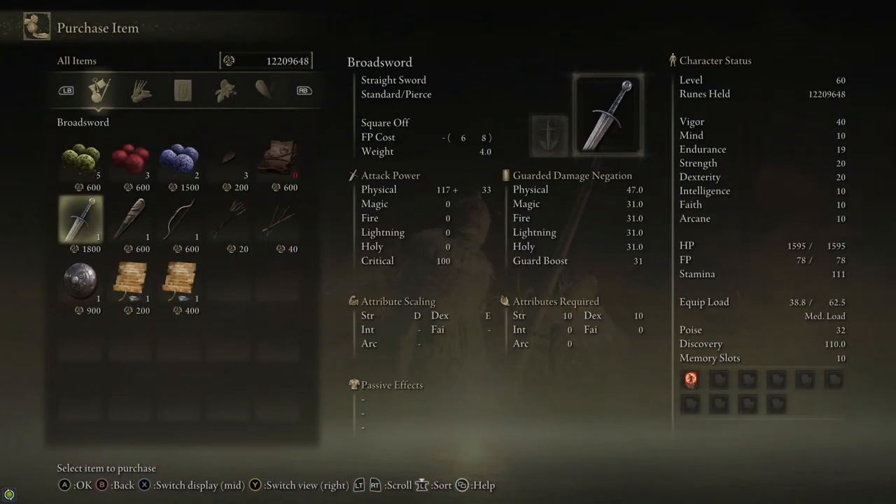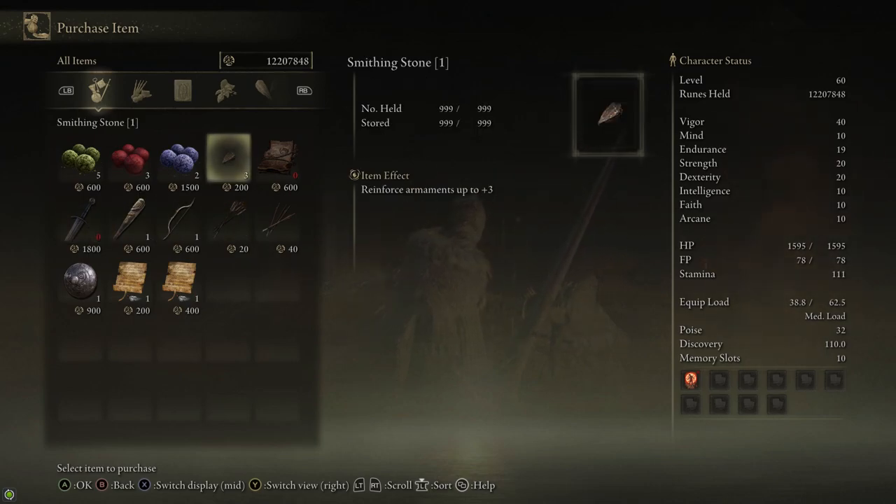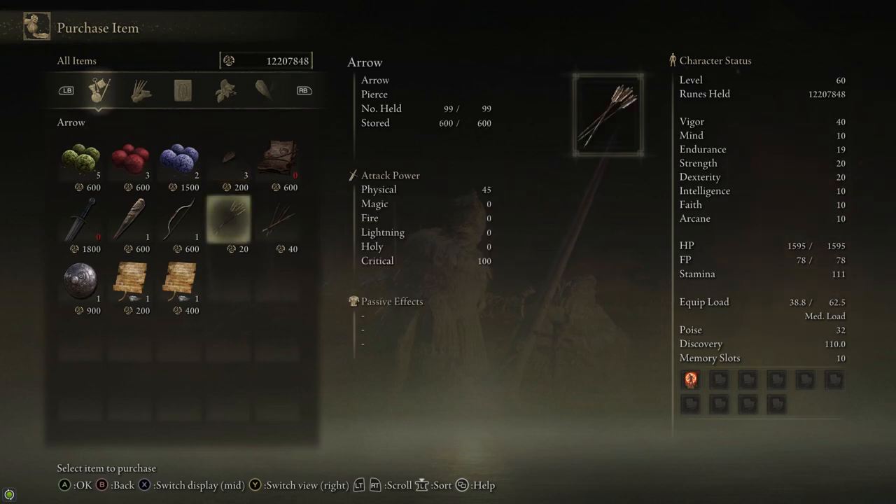Here you see we're getting the broadsword. He also sells the club, which is pretty good, a bow, some smithing stones which are good if you need to upgrade your stuff, and if you're an archer he sells infinite arrows and infinite bolts.